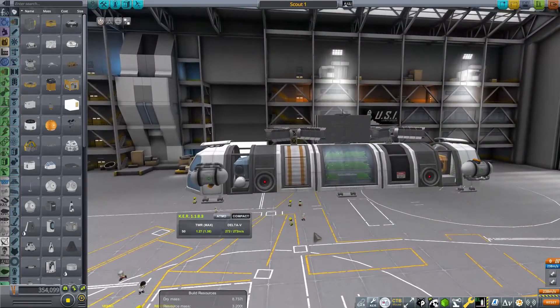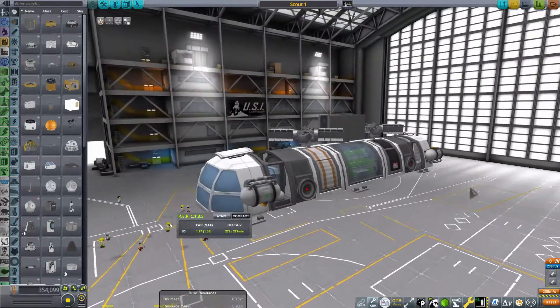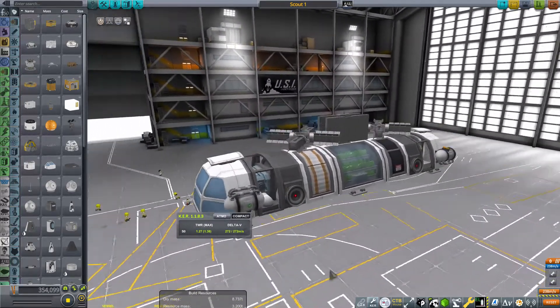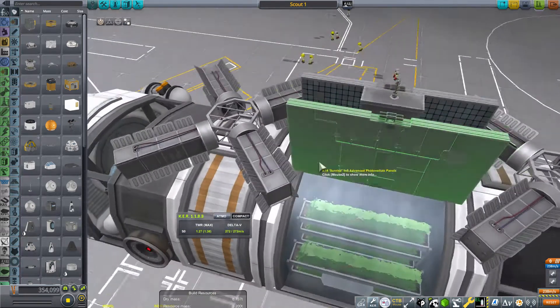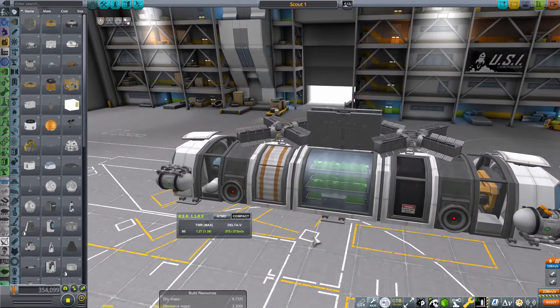This is the first craft I have designed, using mostly Planetary Base Inc parts, some stock parts, and some parts from Near Future Electrical and Solar. I think that's all the mods I used for this craft, although I have more as you can see from the parts menu — I have the full Umbra Space Industries mods, basically all of them.